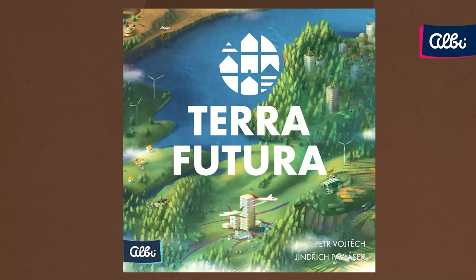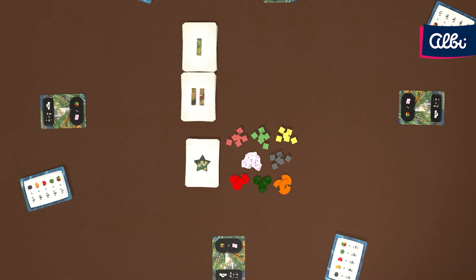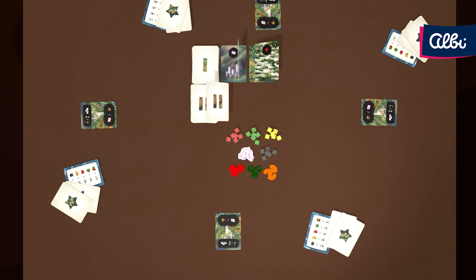To set up the game, sort out resources and divide cards by their bags. Each player is dealt a starting card which they place in front of them, a reference card, and two random scoring cards. Lay out 4 cards from each level in the middle of the table.